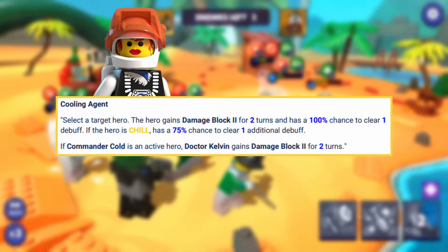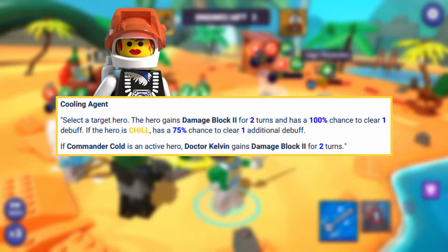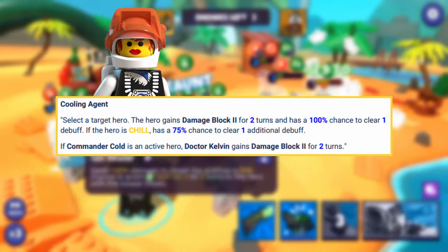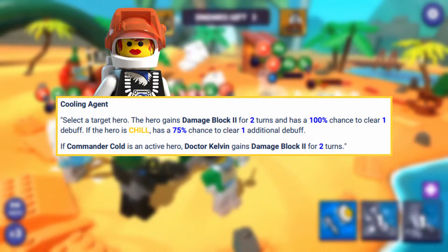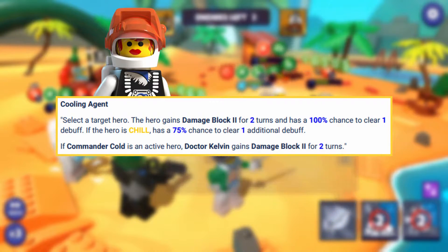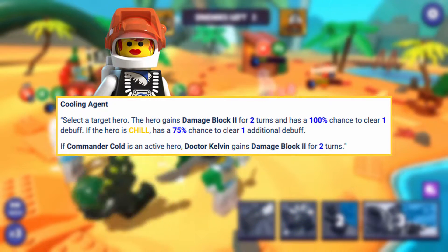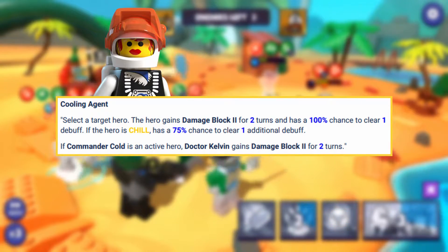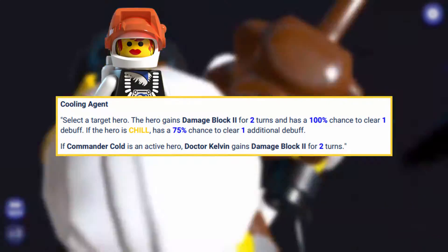She also got a brand new ability called Cooling Agent, where she will select a target hero and that hero will gain Damage Block 2 for two turns, and will have a 100% chance to clear one debuff. If the hero is a chill hero, they have a 75% chance to clear one additional debuff. And then if Commander Cold is an active hero, Dr. Kelvin gains Damage Block 2 as well for two turns.